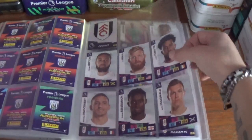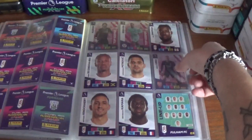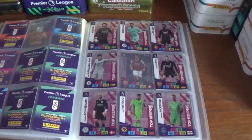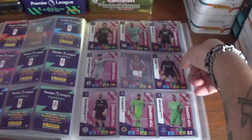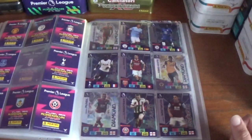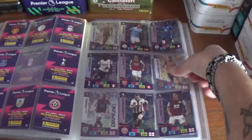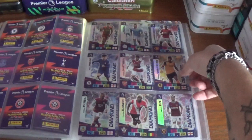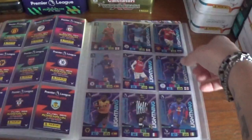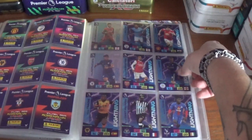Then Fulham — missing three on the first page and three on the second, so not doing particularly well for them either. Then we're on to the top keeper and one defensive rock. We are missing three game breakers. The diamonds are complete there — fantastic stuff. We're missing two lightning cards.